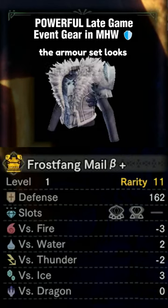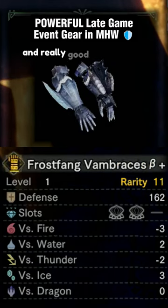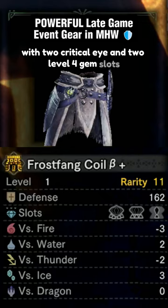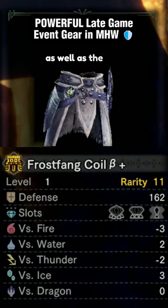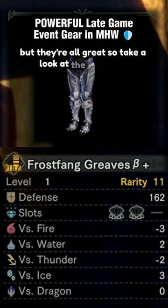The armor set looks absolutely killer, with a couple of pieces having some really cool skills and really good gem slots as well. The gloves with two critical eye and two level four gem slots stand out to me for sure, as well as the legs with one attack boost and two level four gem slots, but they're all great, so take a look at the whole set.